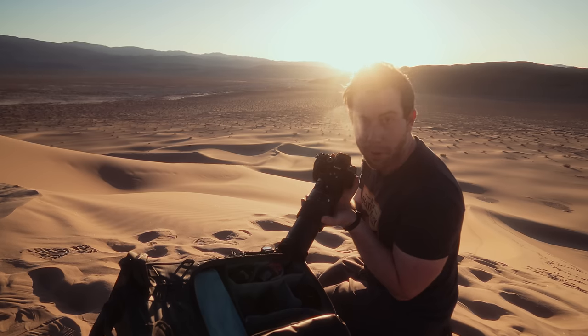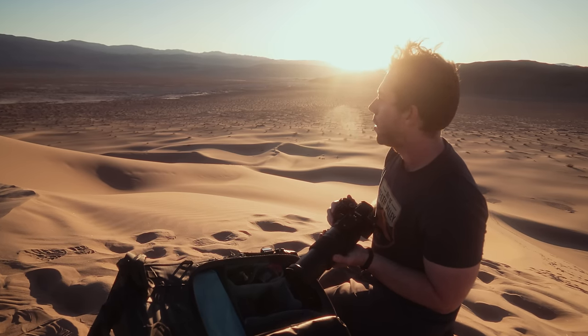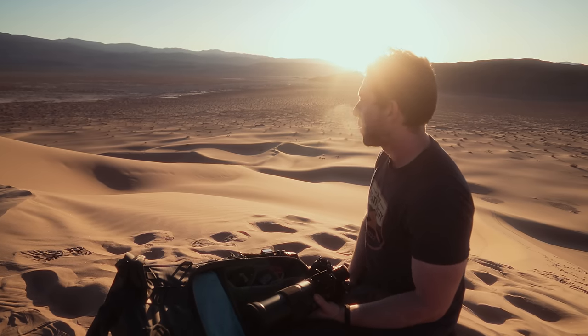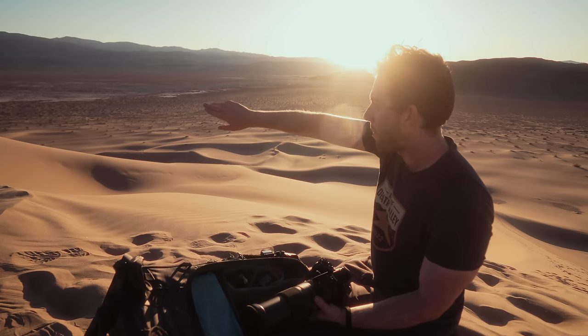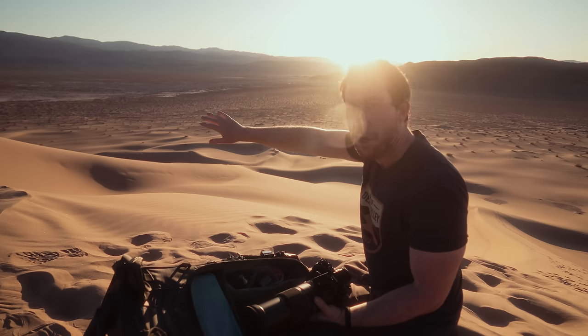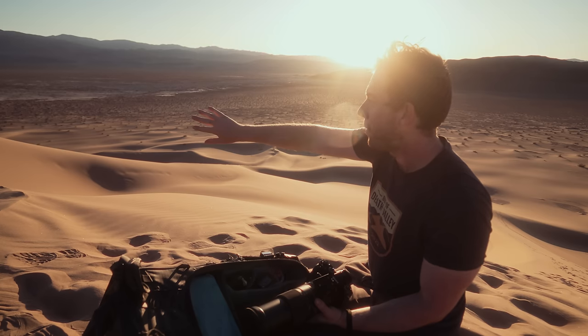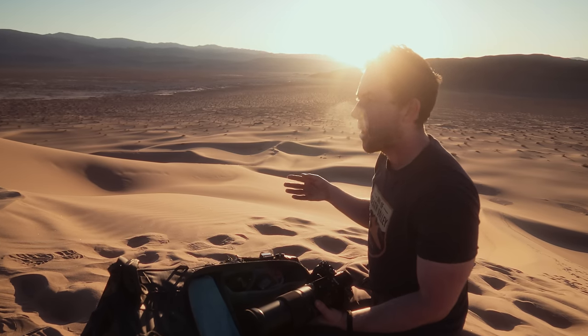I pulled out the 100-400 lens just to try a few angles and really pick out little scenes in the distance. See the way the light is shifting — you have this really nice warm glow on the right side of the dunes and then a beautiful bluish tint to the shadows. So it's like the perfect color contrast right now.